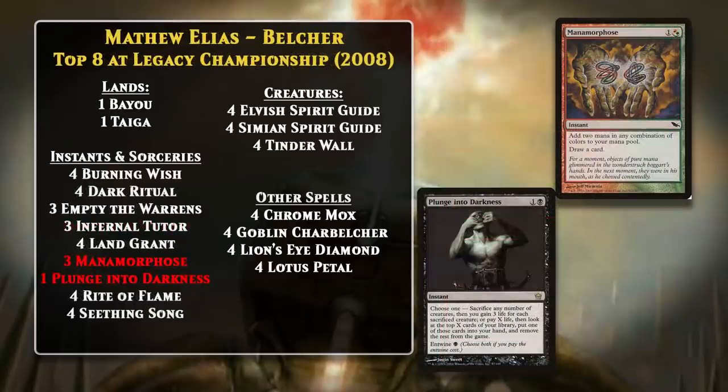In 2008, Matthew Elias piloted a very similar Belcher deck to a top-eight finish at the Legacy Championship. The deck is almost card-for-card identical, with the only major changes being the inclusion of Mana Morphose, a card that lets you filter mana with a cantrip, and a singleton Plunge into Darkness that could help you find your combo pieces.